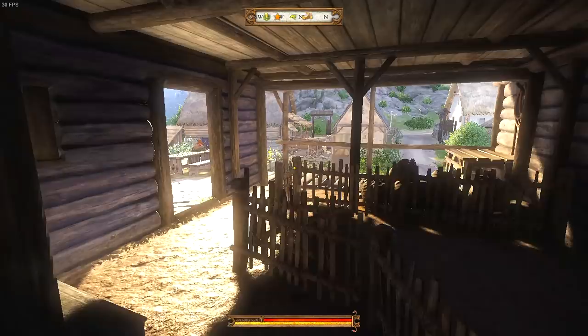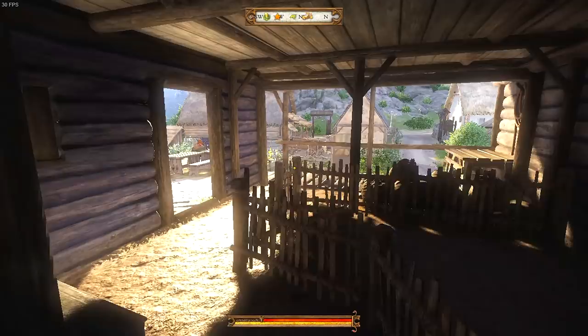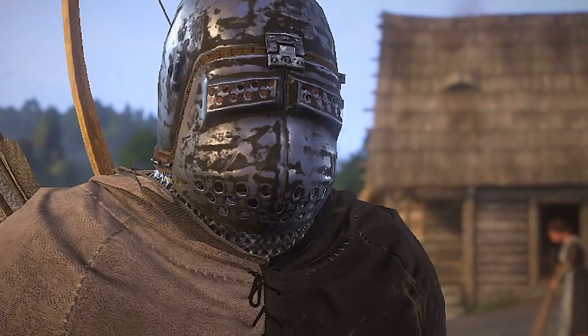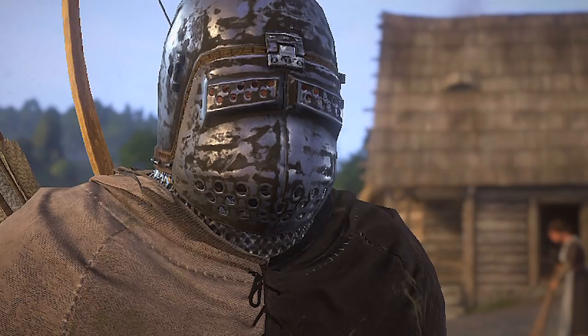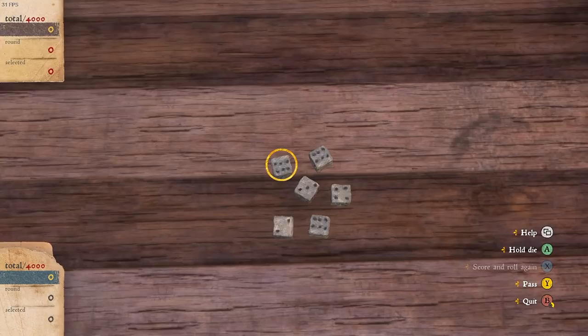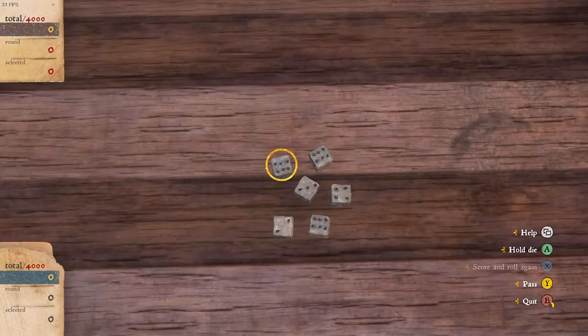It doesn't look very good, I'm going to be honest. It doesn't look great. But it's playable, which is surprising. It allows me to go and play dice, which is something I've always wanted to do on the move. Look at Henry's character model — the armor and everything looks quite good, I can't notice any glaring issues whatsoever. Apart from the lack of shadows and the fact I have to have VSync off and some screen tearing, it is okay. I wouldn't recommend this to be your first experience of Kingdom Come Deliverance, but it does the job.